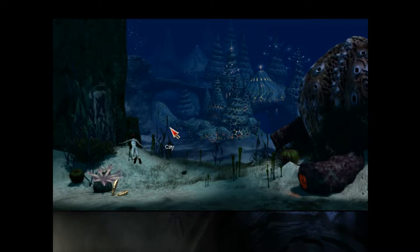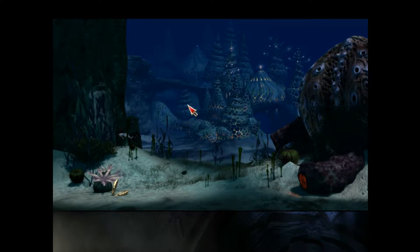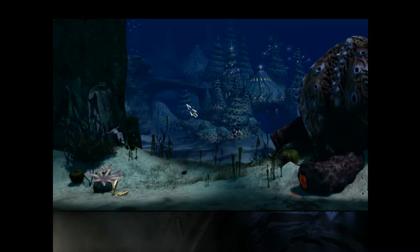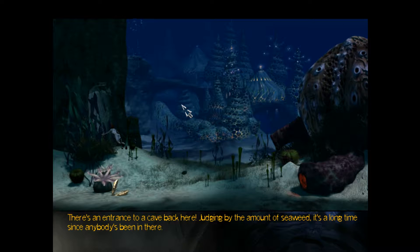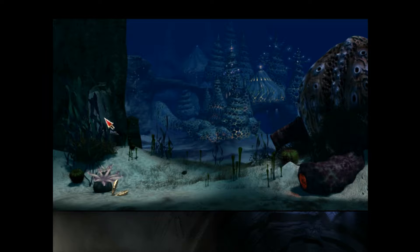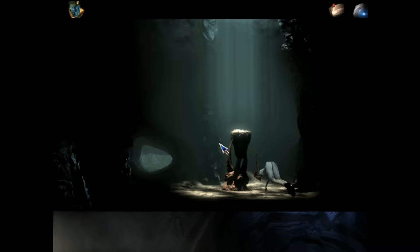But when we last left off, we were trying to figure out where to go. We figured out that when moving seaweed just once, it doesn't actually move it all the way — you have to move it again. So let's go in. And what do we find? We have crystals. Now let's pick them up. And we have an altar.